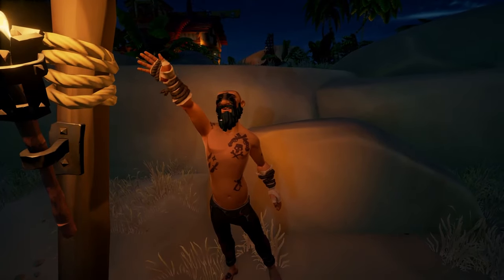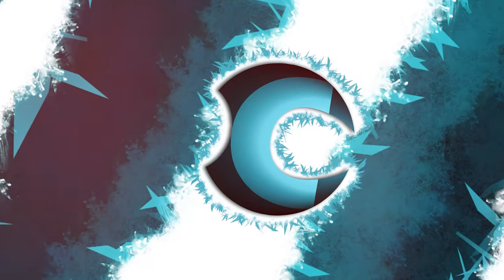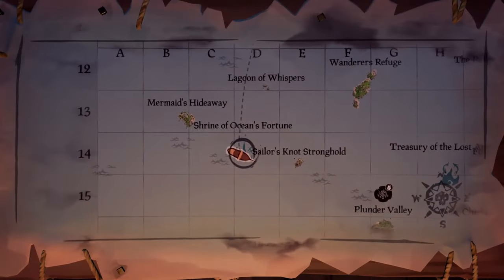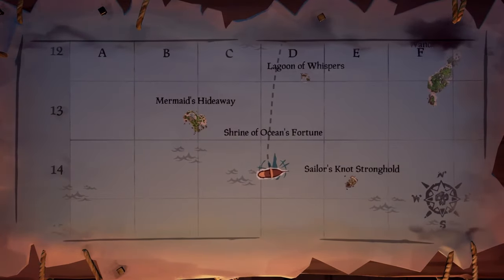In this video I'm going to show you how to do the Shrine of Ocean's Fortune with all the journal locations. The Shrine of Fortune is located around D or C14 on the map, near Mermaid's Hideaway to the top left of the map.